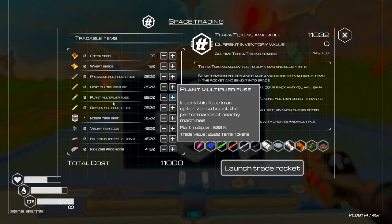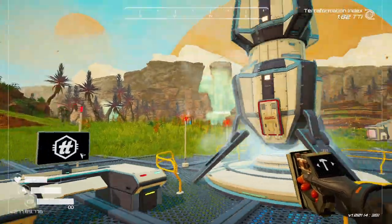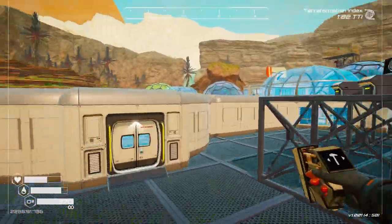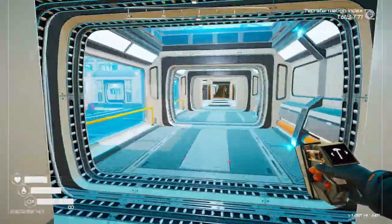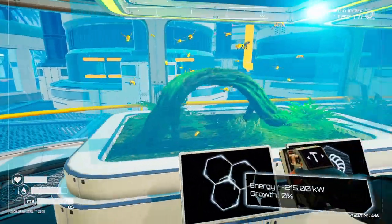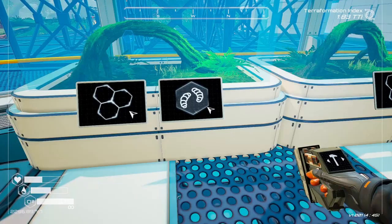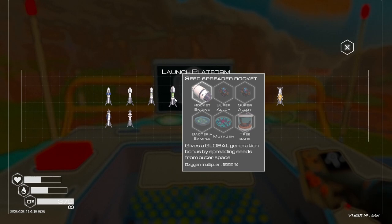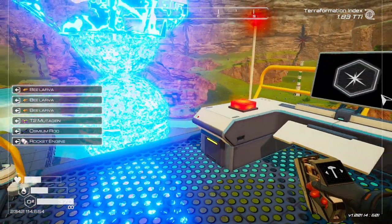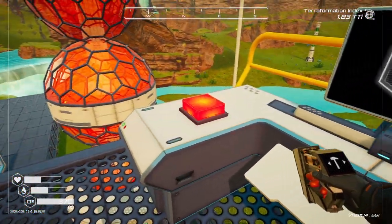We can also get three pine fuses to start doing that. Send that bad boy off. And I think the bees should be done by now, let's check on them. Now that these guys are done, we should be able to send off the insects better. Let's check on them - let's go!